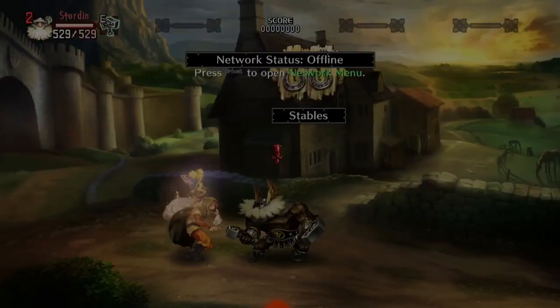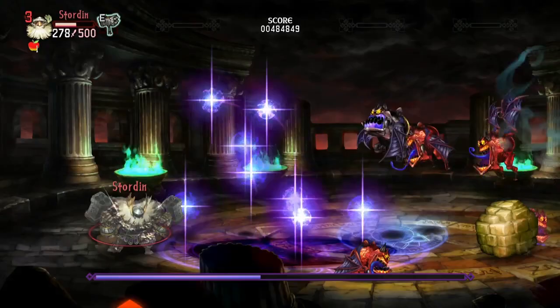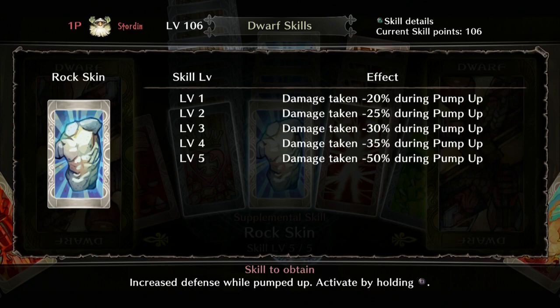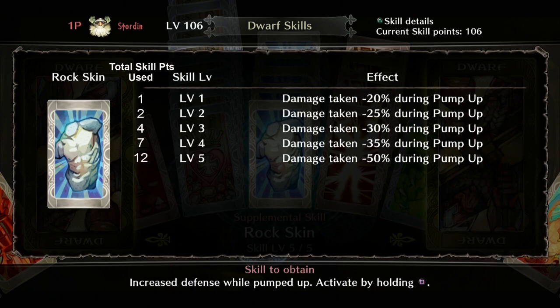Before Rock Skin, we need to mention the Dwarf's innate skill Pump Up, done by holding down the square button. Instead of a block or parry, it lets him flex his muscles and reduce incoming damage. Rock Skin further supplements Pump Up by giving more damage reduction per level — at level 1 it increases Pump Up damage reduction by 20%, and at max level by 50%. You can also get equipment from the Labyrinth of Chaos that increases Rock Skin's effectiveness even more, and pairing it with Toughness lets you be more reckless thanks to the extra survivability. This skill maxes out at level 5 for 12 skill points total.